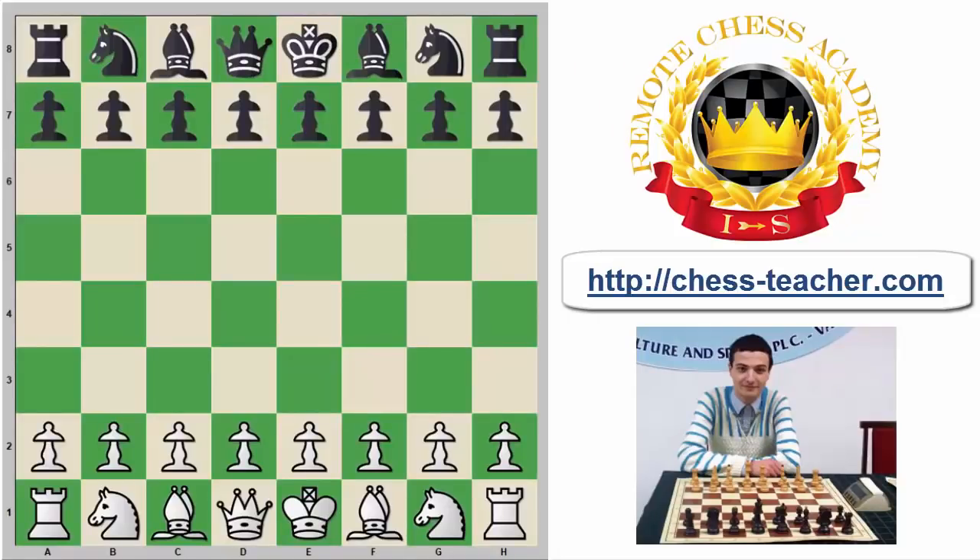Hello chess friends, this is International Master of the Early Wolf, and today we're going to be talking about the Trompowsky Attack. The Trompowsky basically goes after the moves d4, Nf6, and Bg5, and it is one of the most, if not the most, common sideline within the d4-Nf6 openings.